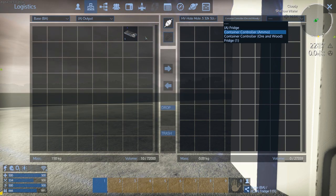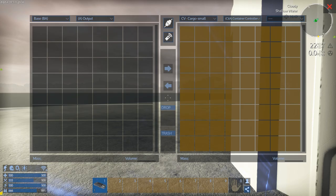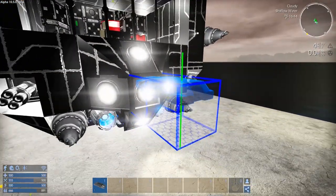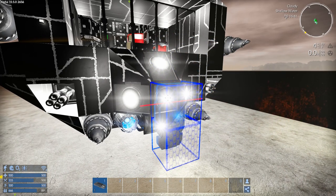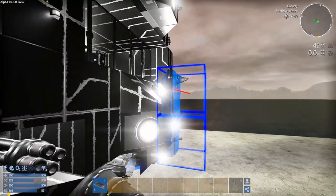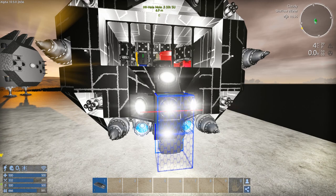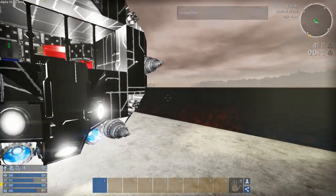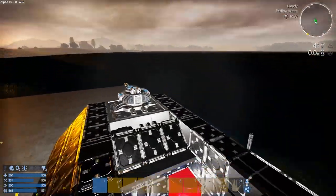We should be able to do this, we should be able to go salvage. Let's connect to the cargo container and put that onto the front here. Now we want the flat side facing the CV so we've got to change this — nope, the other way. Yeah okay, that's the right way. It's going to be up off the ground but it needs to attach — let's put it there. If we raise it up enough we should be able to connect it — let's give that a try.